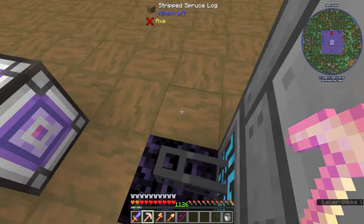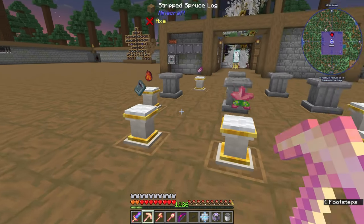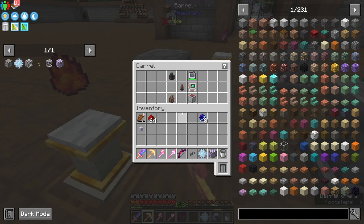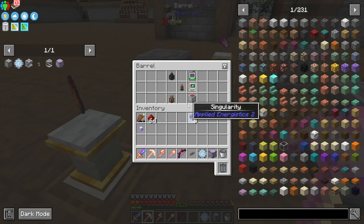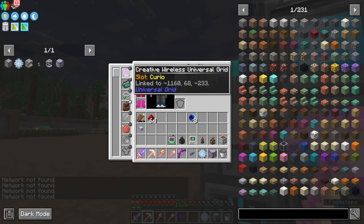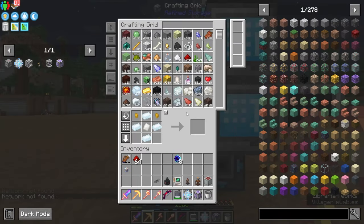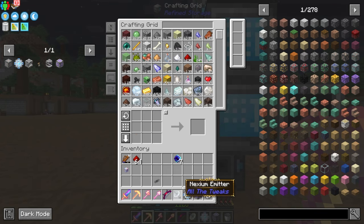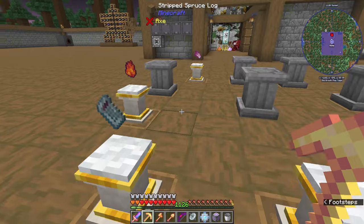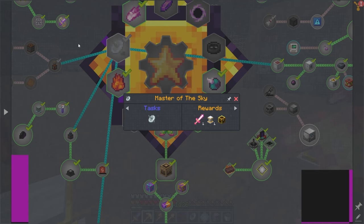I'm out of diamonds and emeralds now, so I'm going to throw that back on. I think we're done with the singularity stuff — yep. We need all this out of the network. It's trying to use this — whatever, that's fine. We'll do this, put that there, put that there.